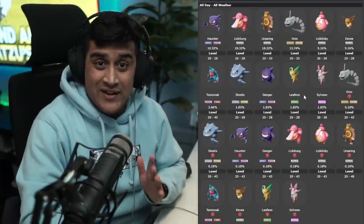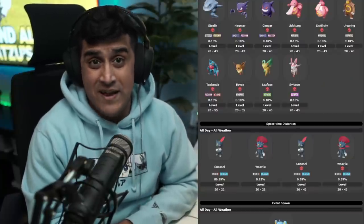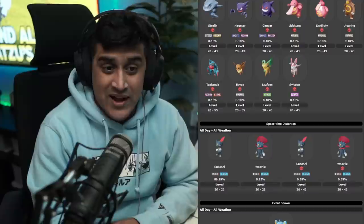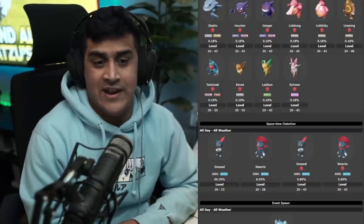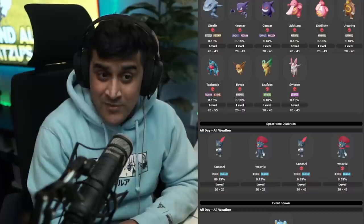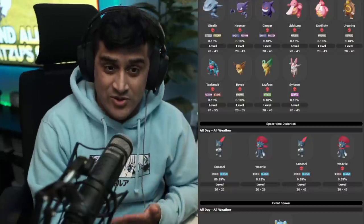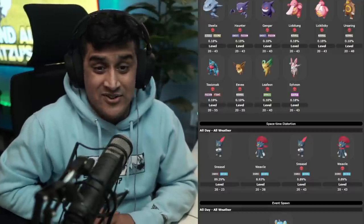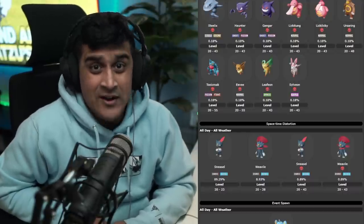If you see an Alpha version of the Pokemon you want to catch, make sure you grab them quickly because they will eventually despawn. Alpha Gengar is huge and awesome. The rare Pokemon that never despawn until the distortion ends are Sneasel at 89.29% and Weavile at 8.93%. You'll only find the original forms of these Pokemon here — the new Sneasel form will not appear. There's a 0.89% chance within this pool of having them spawn Alpha. If you get an Alpha Sneasel or Alpha Weavile, definitely catch them.